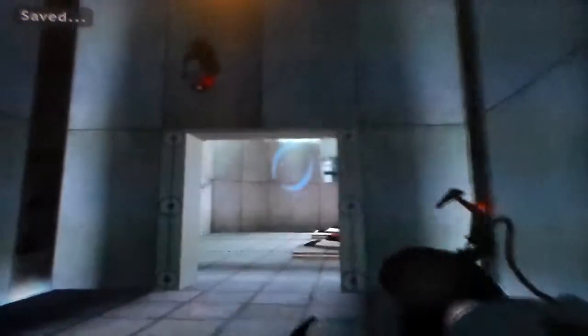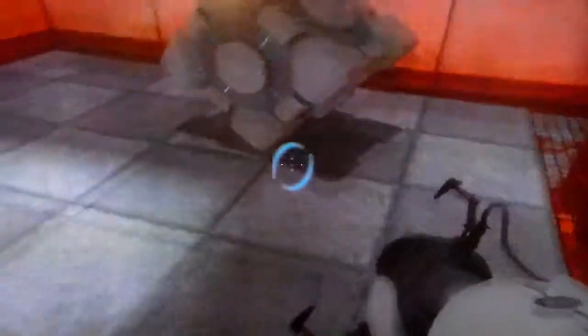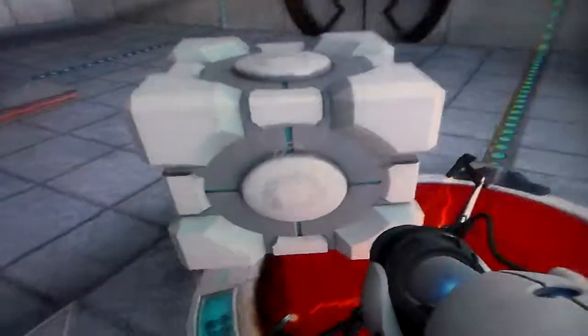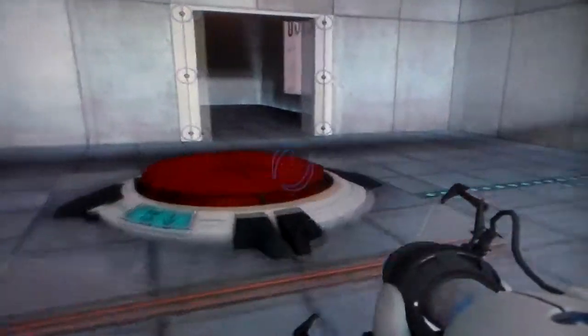The reason I'm not talking that much in this video guys is because I want you guys to hear what GLaDOS says. Okay, so there's two buttons, so that means there's going to be two companion cubes. And then we'll bring this one through here and put it there, then go somewhere else.